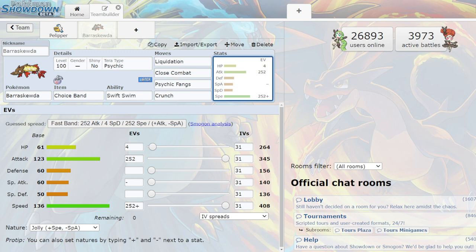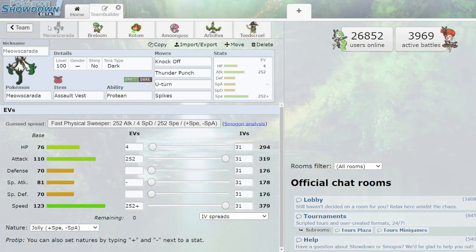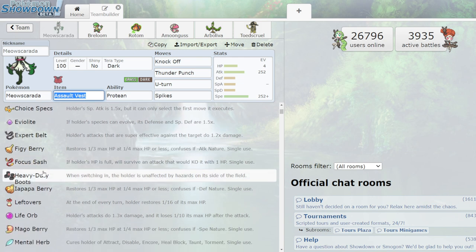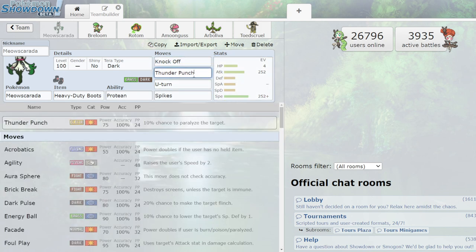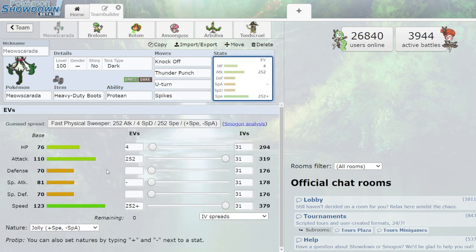Now the grass team. Starting with Meowscarada, the new grass starter. I went with Assault Vest — I was thinking Choice Specs with Trick, which makes a lot of sense with Protean, but I want to be able to switch moves around. There weren't a lot of hazard setters for grass, so you might go Boots on Meowscarada so it's not taking too much damage. Knock Off, Thunder Punch to hit flying and water types, U-Turn to switch out, and Spikes for hazard support.